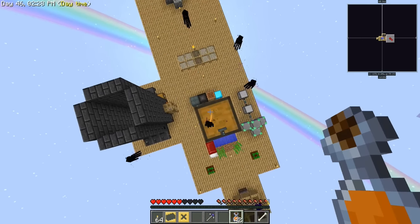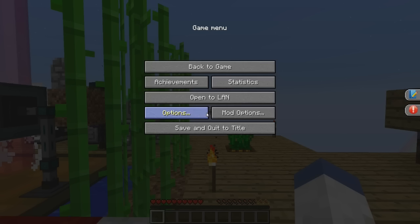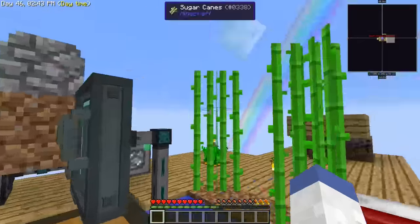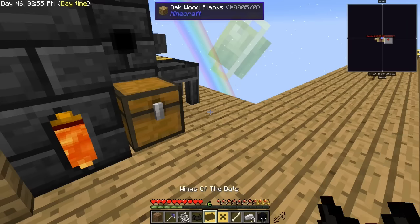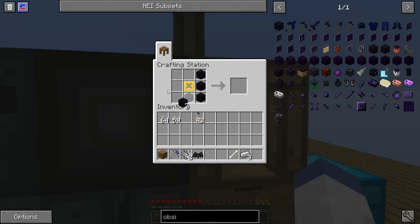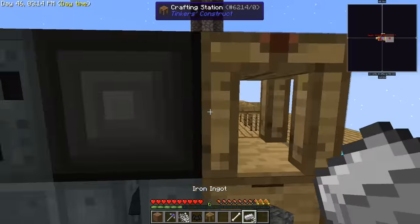Oh my god, mob attack! Is he hurting my kitty? I don't even know where those mobs come from. You're not doing good — I need to heal you! Anyways, we've got everything that we need. Put the ingot cast back. There's our last reinforced plate — we just need to level this pickaxe up to 2000. Let's grab the tool station, got food, let's go back off to The Beneath!